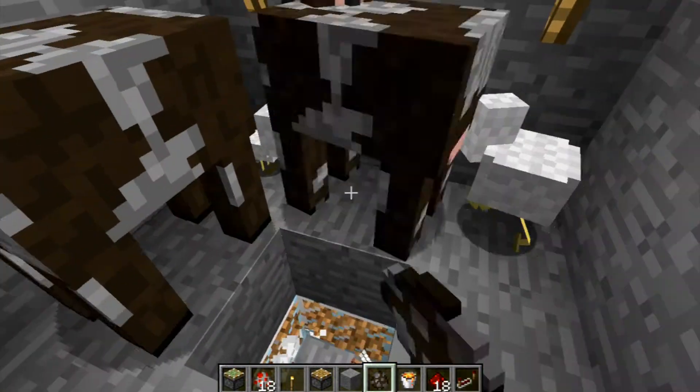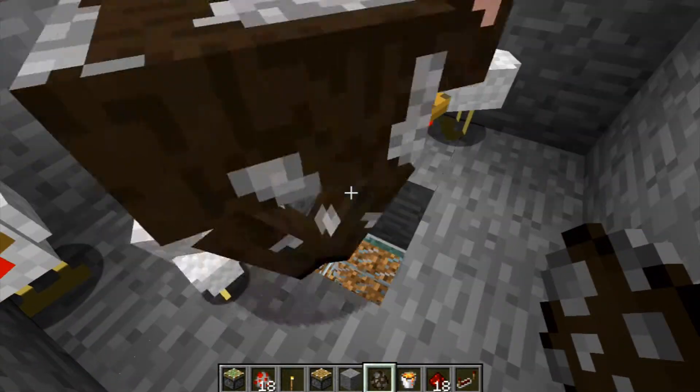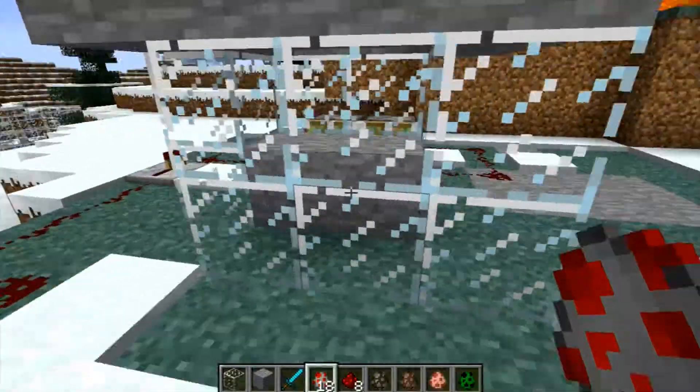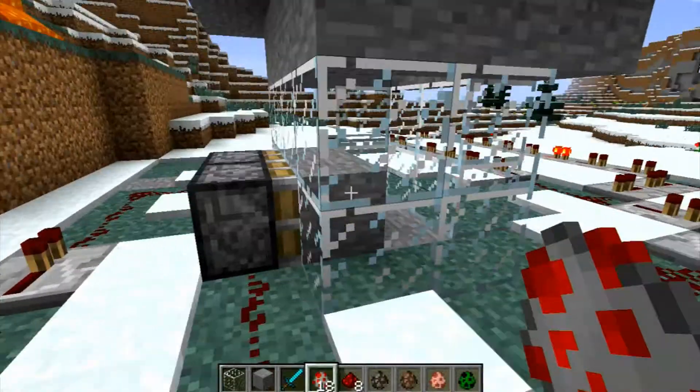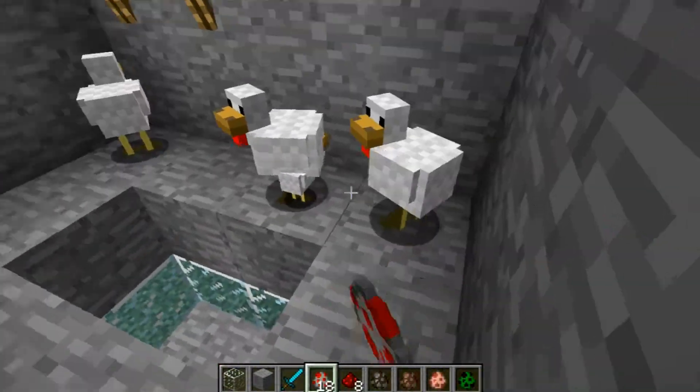Then I decided, why not try cows, since the chickens worked just fine. But the problem with the cows is they don't really fit through the hole that well. So I had to modify it — I made a double-piston crusher, able to fit bigger animals into.